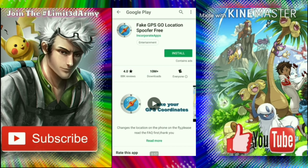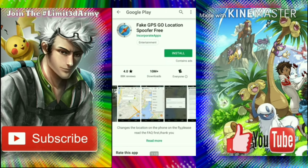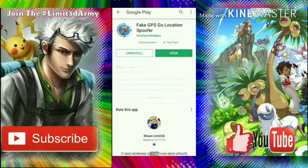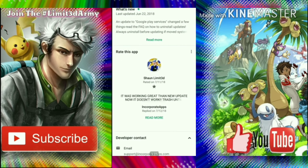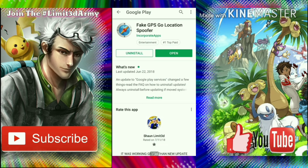A lot of people have been getting rubber-banded back to their original location. So first of all, what you need to do is go to your Play Store and search for a fake GPS. You can get the Fake GPS Go Location Super free one, but it does come with a bunch of annoying ads. If you just want to test it out, this is the one to use, but I don't use the free one.